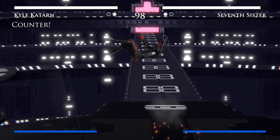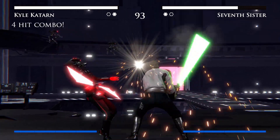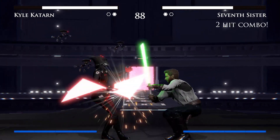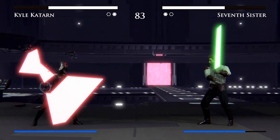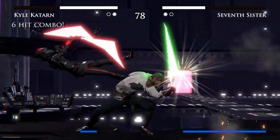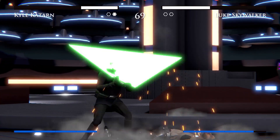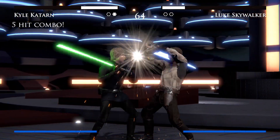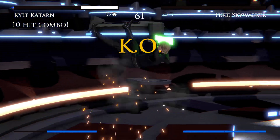In terms of beasting your way through the first four characters with Kyle Katarn, he does have a combination move: low punch, low punch, high punch, low punch — a four-move combo — which can then be followed up with down, forward, low punch, which sees him fly into the air launching the opponent and doing two full uppercuts for decent damage. This can be combined with a few other moves leading to a ten-move combination. For the most part, this is what you want to use to work your way through the first four characters.